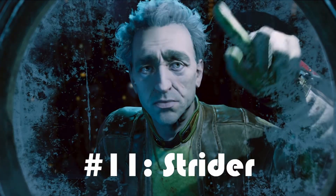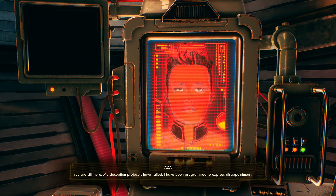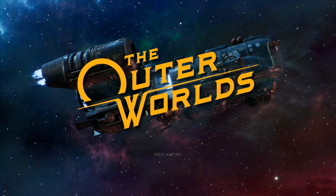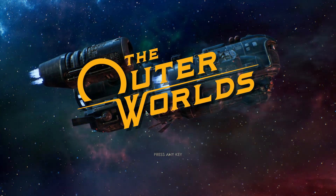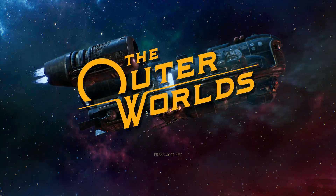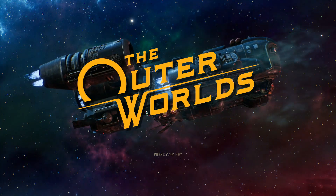Number 11: Strider. The worst perk, in my opinion, of Tier 1 is Strider, which buffs your walk speed. The issue is that The Outer Worlds doesn't have stamina, so there's no reason not to sprint everywhere forever — which will always be faster than walking. This perk might be useful if you're into roleplaying and like to walk around towns, but other than that it's pretty terrible. If you know something about Strider I don't, feel free to leave a comment. I'm willing to be corrected on that front.